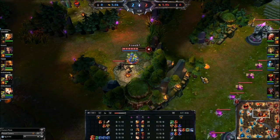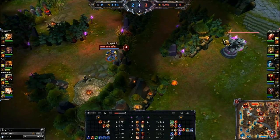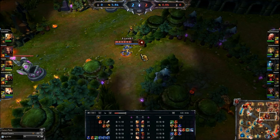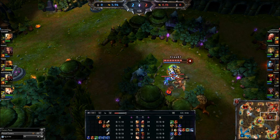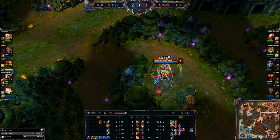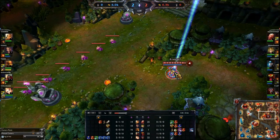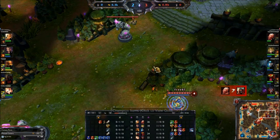Let's speed it up. As far as runes and masteries, I like to run defensive masteries on Warwick - something along the lines of 9/21/0 or 0/21/9, with 21 points in defense. And 9 points in utility to get Runic Affinity - the one that makes buffs last longer on you - plus some move speed and cooldown reduction, because flash is pretty strong on him. Or I get 9 points in offense to get armor penetration.